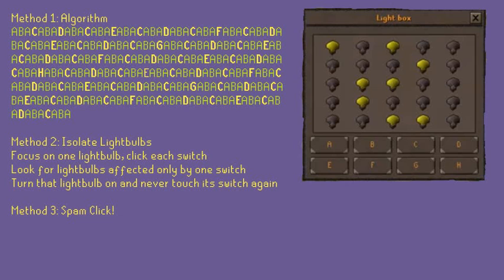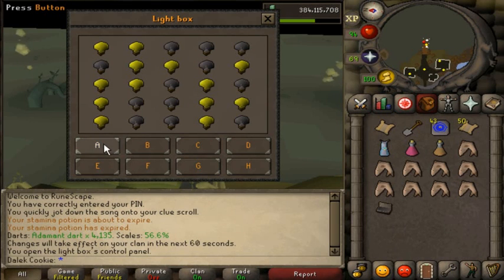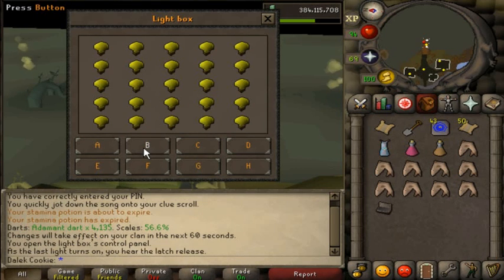Method three is spam click and pray. Just spam click all of the buttons as fast as you can until they do what you want. The time it takes to solve a lightbox puzzle with this method varies wildly — just aim to get lots of lights on. If even this is beyond you, I'm sure our robot overlords will soon be able to do lightboxes for you.